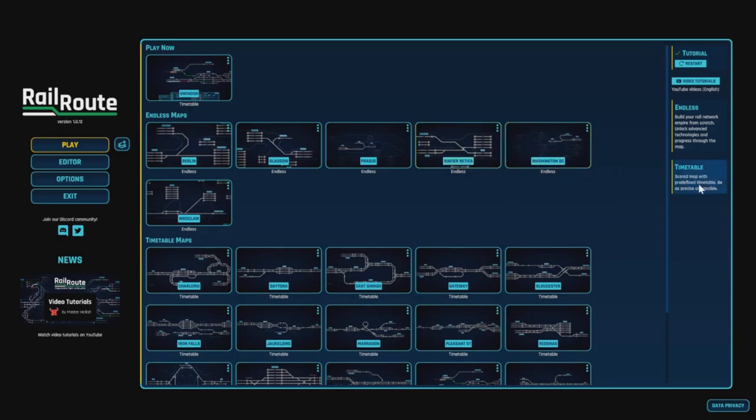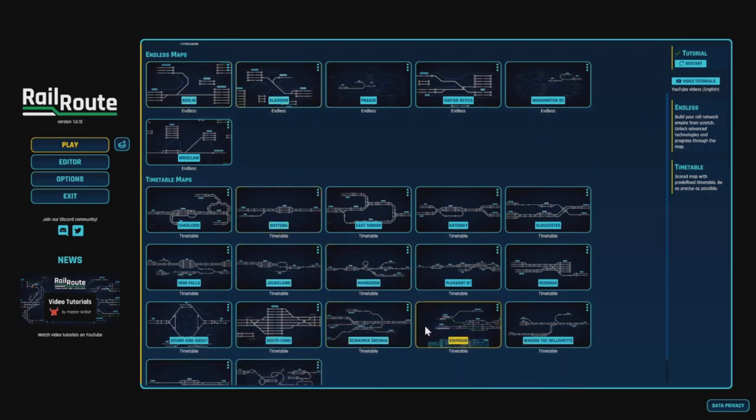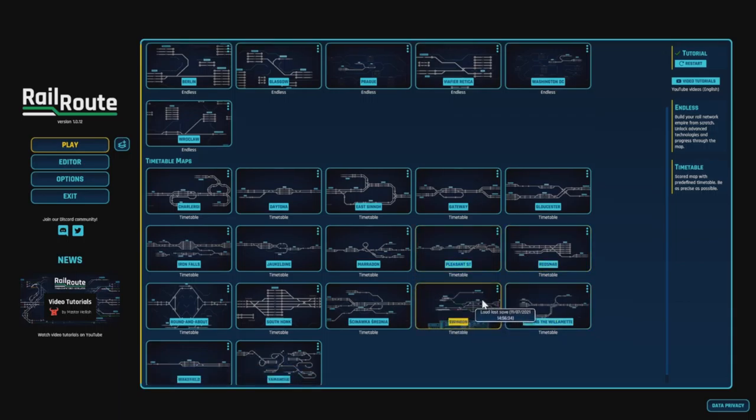I want to start off with the scored map since I'm a beginner — scored map with predefined timetable, be as precise as possible, and you get real places as well. Berlin, Glasgow, Daytona, and Swindon is on there as well, which I think we're going to do today. I did have a quick look at Swindon — it's good.